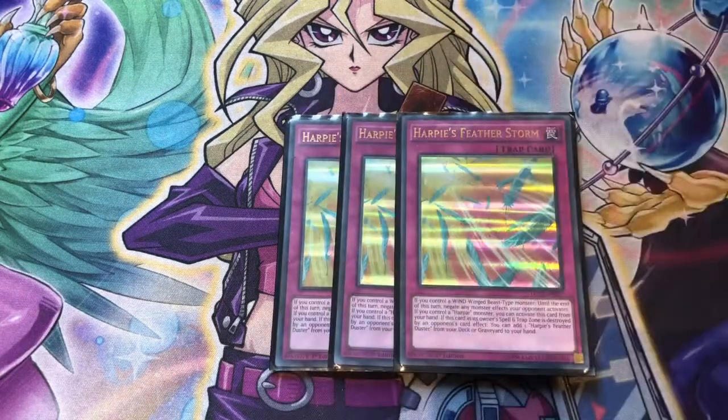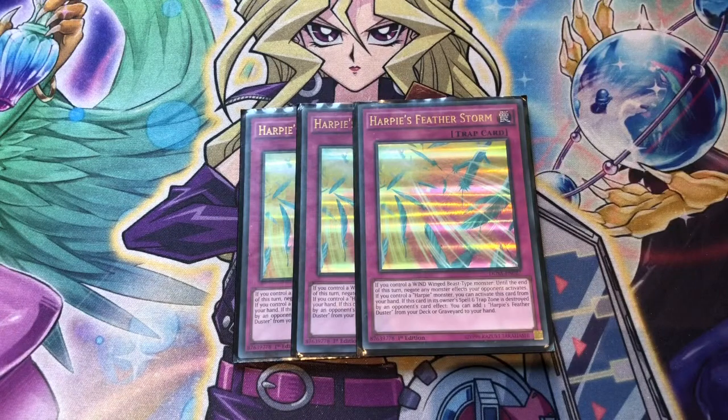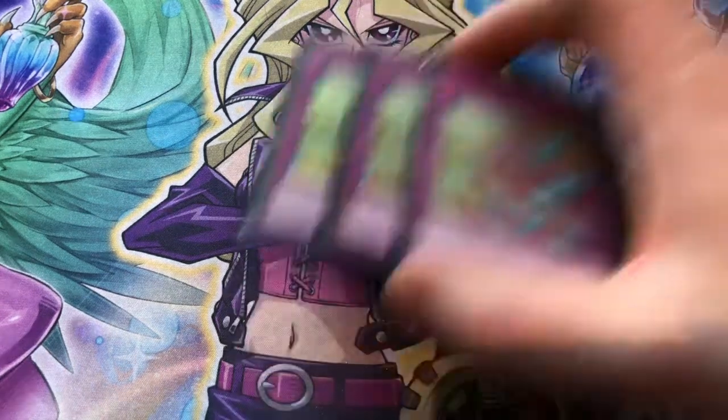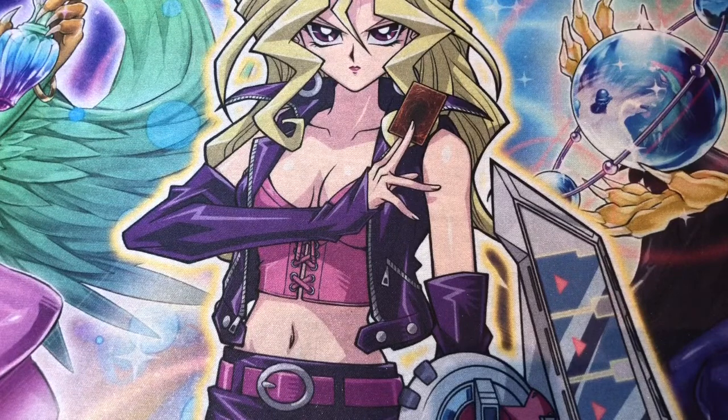Moving on to Traps — three copies of Harpy's Featherstorm, the card that makes everyone salty. If you have a Winged Beast, you can negate every activated Monster effect your opponent activates until the end of the turn, and if you have a Harpy Monster you can play this card from your hand. The second effect: if this card, in its owner's possession, is destroyed by your opponent's card effect, you can go and grab Harpy's Feather Duster. This last effect was never relevant until the new ban list for us in the TCG, so now we have a new way to search Feather Duster. Being able to search Feather Duster isn't particularly broken — there are cards like Lightning Storm out there that do exist.